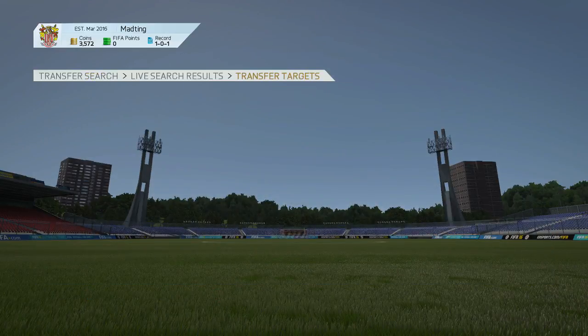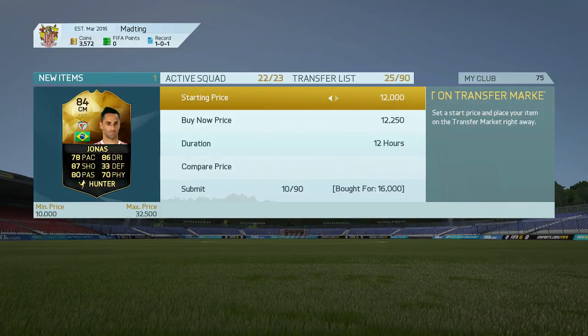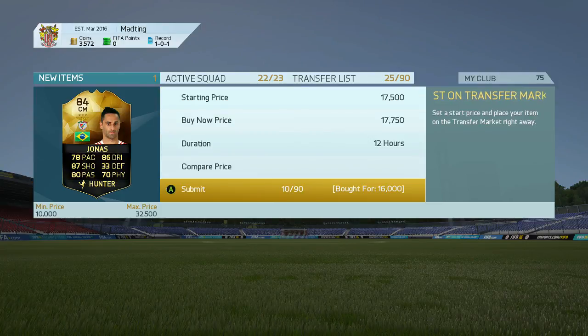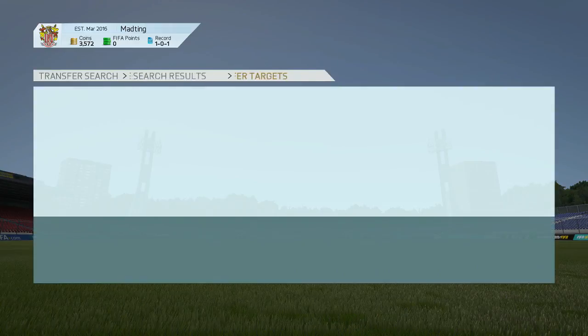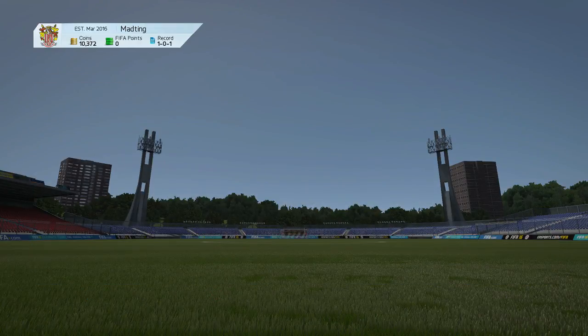I'll have those videos out in the next few days. As you can see now, we're going to pick up an 84-rated inform Jonas for 16k and list him for 17,750 — that's about 1.7k profit before tax.